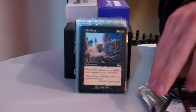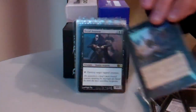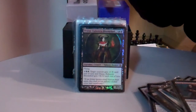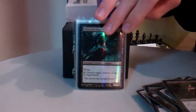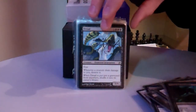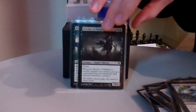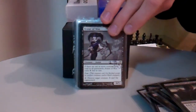Now some non-instant speed removal for creatures and enchantments. No Mercy just discourages people from attacking me. Likewise, Royal Assassin. Drana kills things and also swings for a lot of damage. Sorrow of the Dreadful, Dread — again, discourages people from attacking. Butcher of Malakir, Kalitas, and Avatar of Woe.